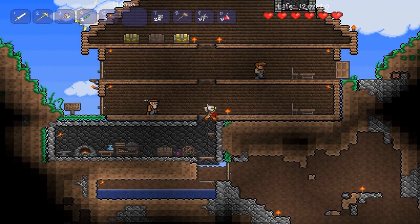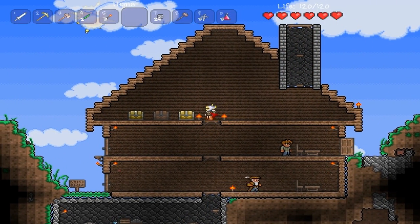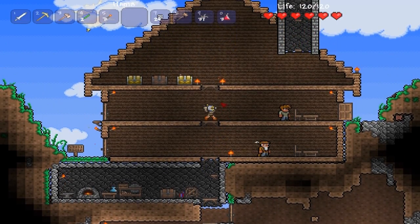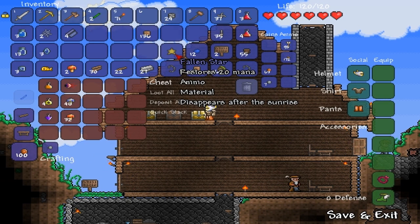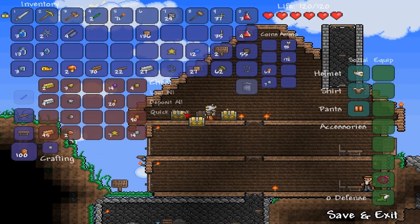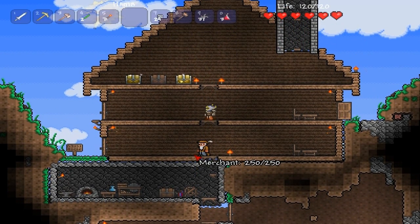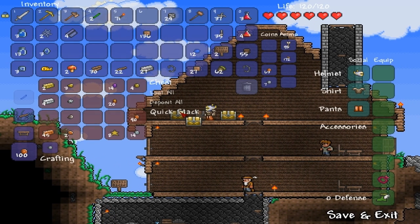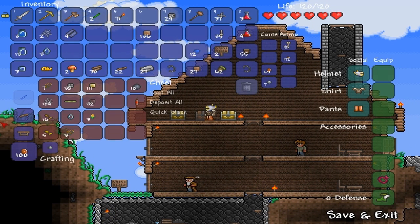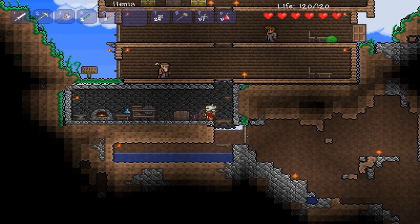Hey guys, it's 13 here and this episode I will start my epic journey, my adventure. Right before I do that I just want to do a few little things to get organized because I'm really messy right now. I made a loom already and I have four pieces of silk, but I need one more piece of silk — actually I do have enough cobwebs. I'm trying to make a bed right now.